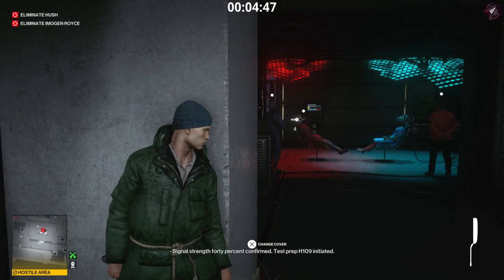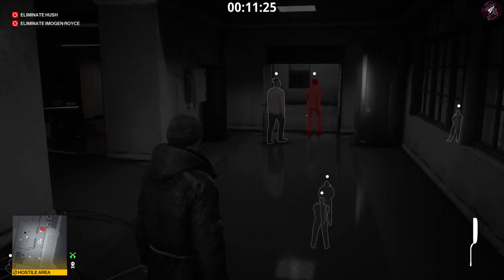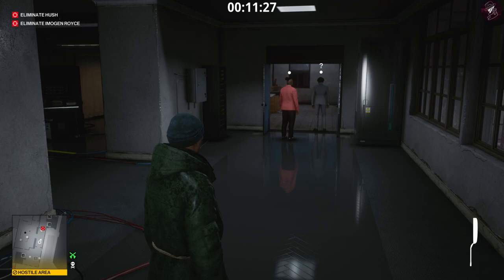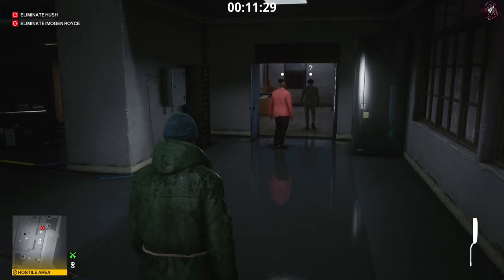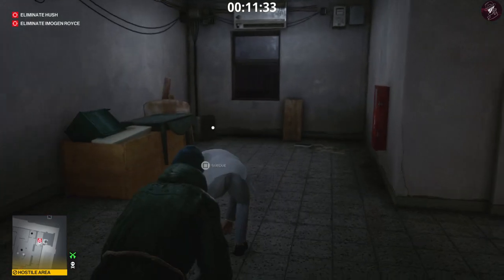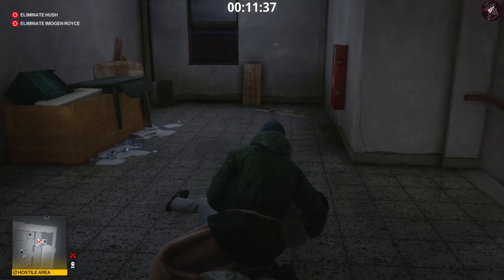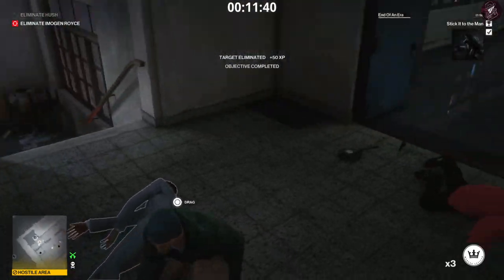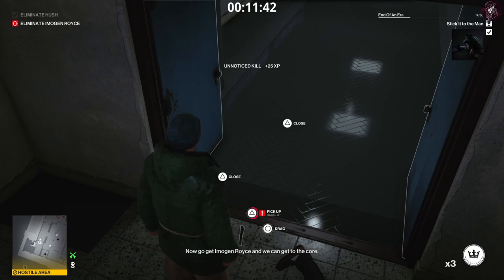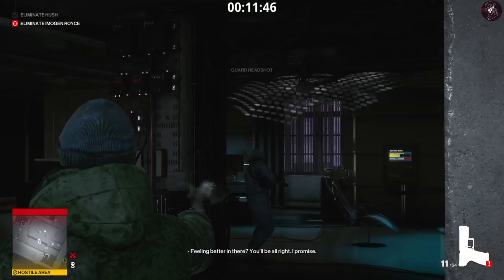A whopping seven minutes later, he finally carries on with his loop. You will see the coin we dropped on the floor, and we are going to smack Hush on the back of the head — otherwise subdue him — and then snap his neck. If you've done that, you will get the Stick It to the Man redacted challenge completed. That's how you do the redacted challenge for Chongqing.